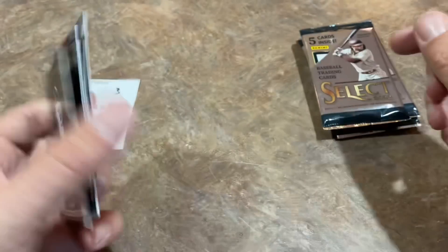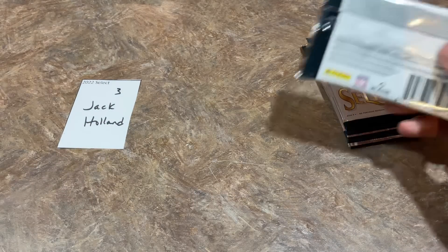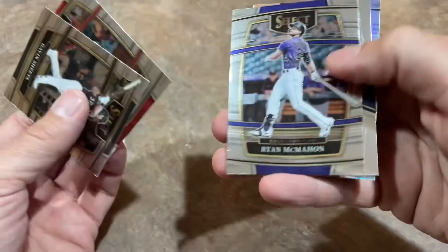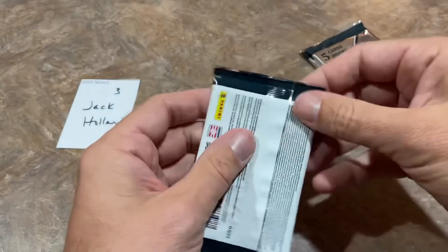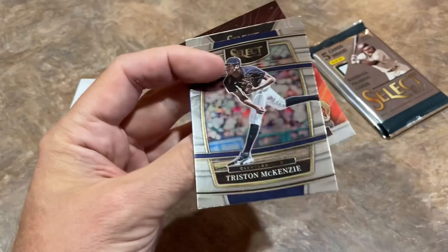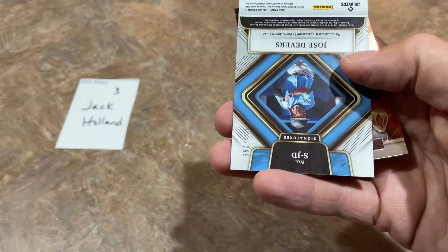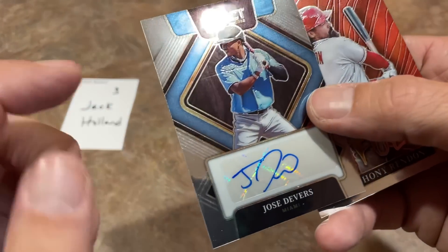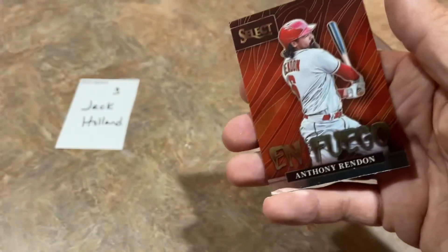We are still due two final autographs for Jack's box. We've got two relics so far. Let's see if we can go out with a bang in this preview video. There's Tristan McKenzie, three packs left. Here we go — Jose Devers numbered out of 299 is going to be the autograph. Unfortunately there's a big roller line across the front of it — I always hate seeing that.